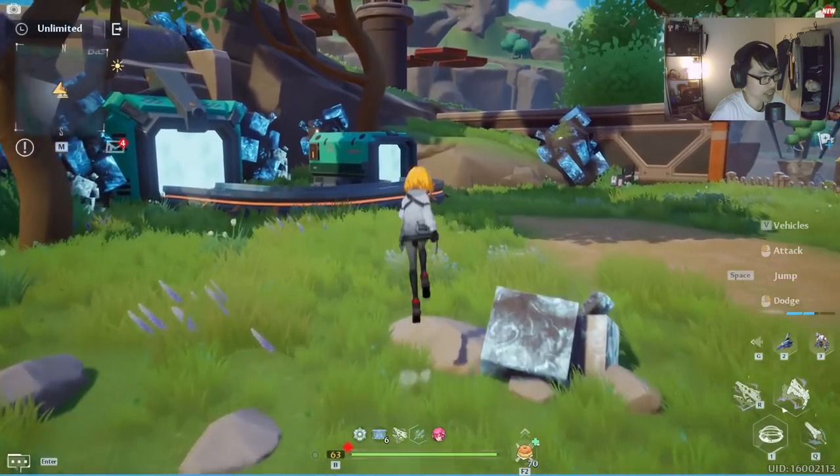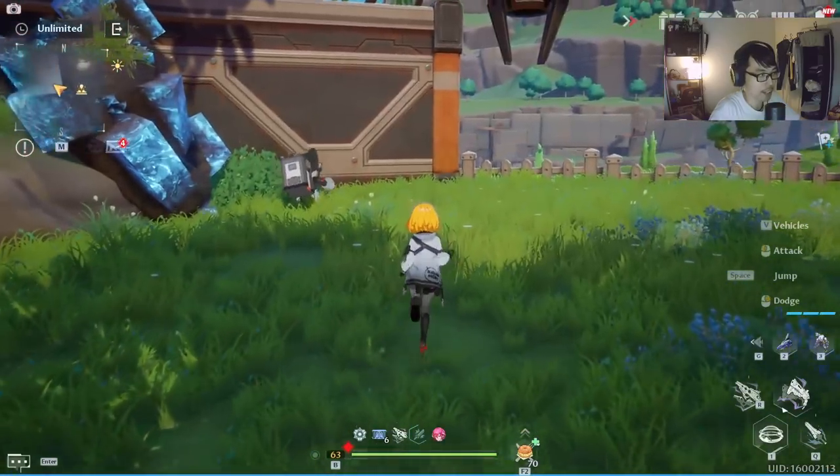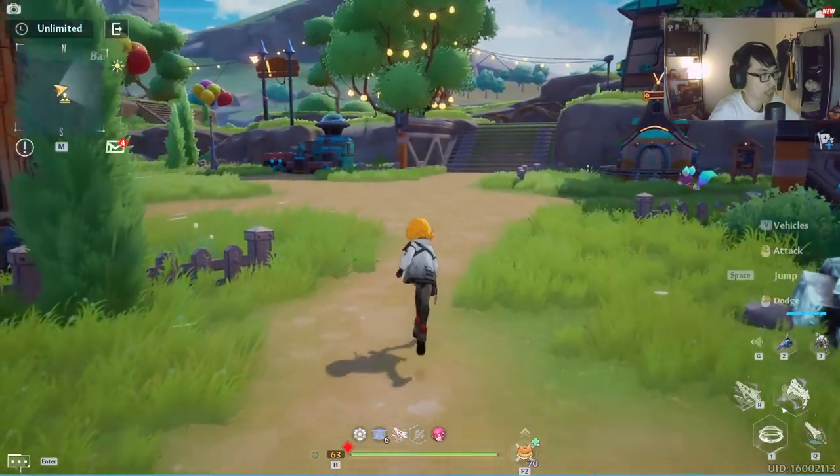Then you have the Machine Pot, managed by this cute little kitten. This will give you metal material — the cat is the one collecting it. Pretty useful overall.